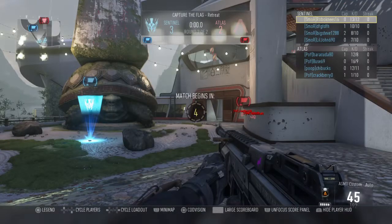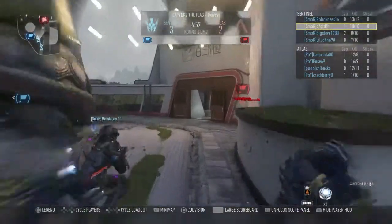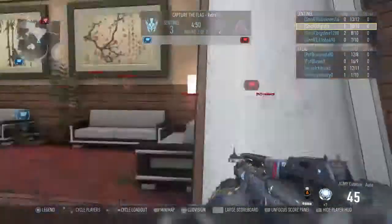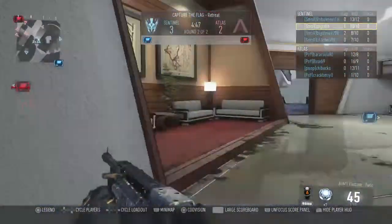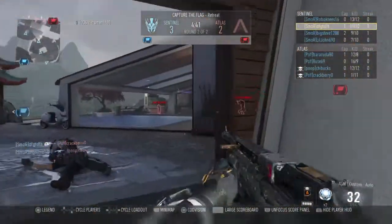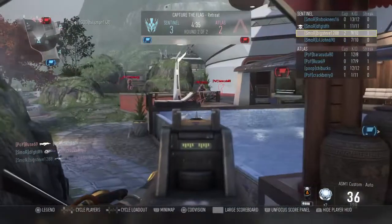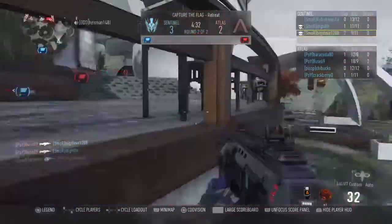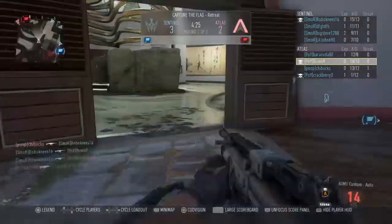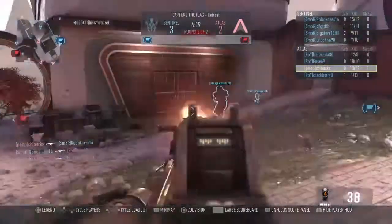The Fig with that last-second cap for S'mores to put them up three-two. He's ten and ten rocking that ASM1, gonna be going through middle — nope, decides to go poolside. Two down for Poo on You. Abuse with a nice 18 and 9, playing that slayer role very nicely, but he's gonna get taken out.